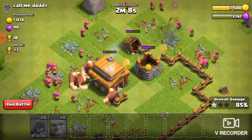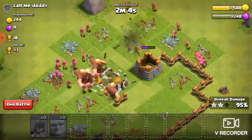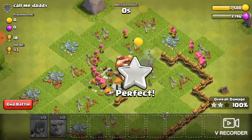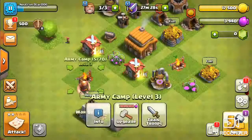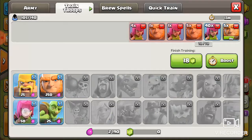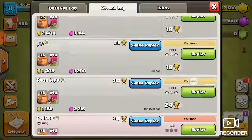Mortars aren't quite as simple. For those, I'd often suggest sending in all the giants first if they're close enough to reach, and then spread the archers out thinly around the mortar — not between anything, just thinly surrounding it.